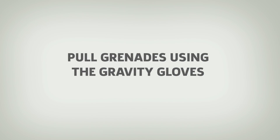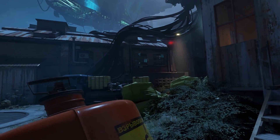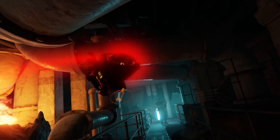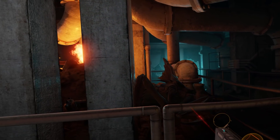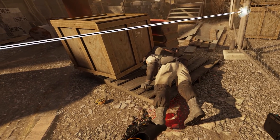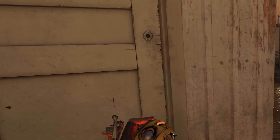Pull grenades using the gravity gloves. Combine soldiers will sometimes throw grenades at you — but what if you just threw them right back? You can do that with the gravity gloves. Just pull the grenade in as you would any other object and toss it. You'll save yourself from getting hurt and inflict damage on enemies. And if you're clever enough, you can pluck the grenade off an unsuspecting, or dead, soldier's belt.